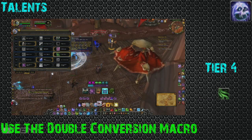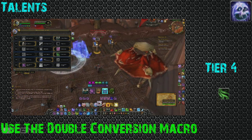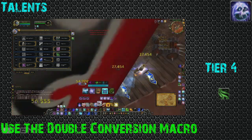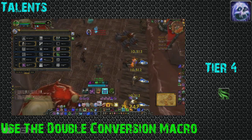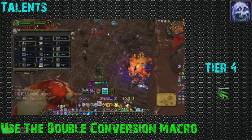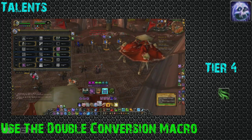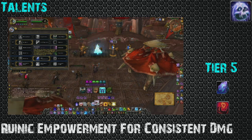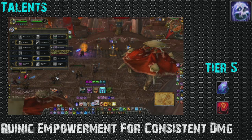For tier four, we have Conversion — my god, this is so good. Death Pact is no longer good for 5.4 because they buffed Battle Fatigue and it only heals for about 20% of your health now. However, Conversion is still good. You can go into Blood Presence and spam the double conversion macro — it's a massive survivability increase and good for all brackets. For tier five, take Runic Empowerment. This is what allows you to activate multiple runes by just Frost Striking — fantastic, and it gives you that good consistent damage Frost is known for.